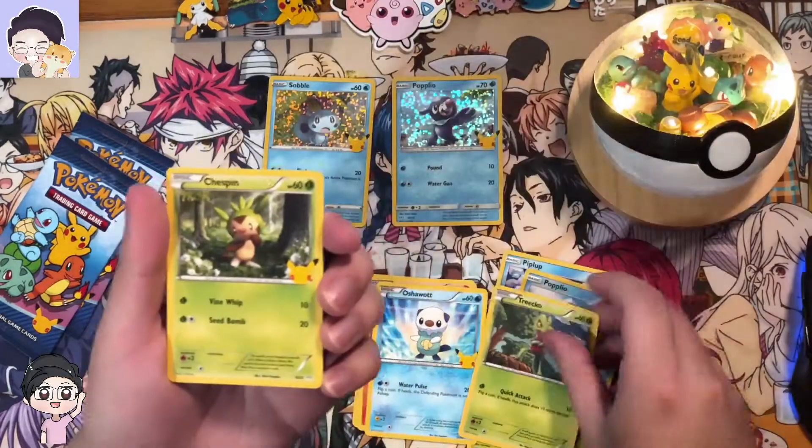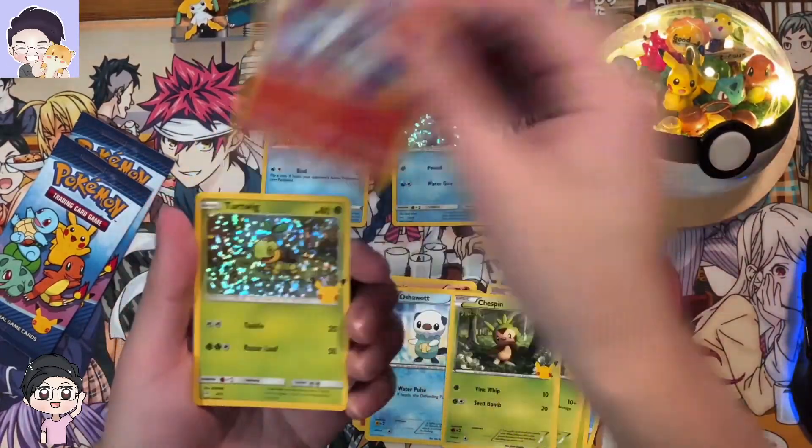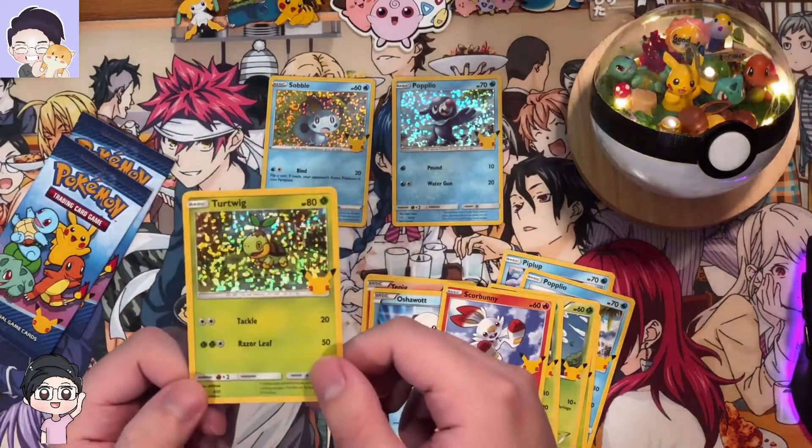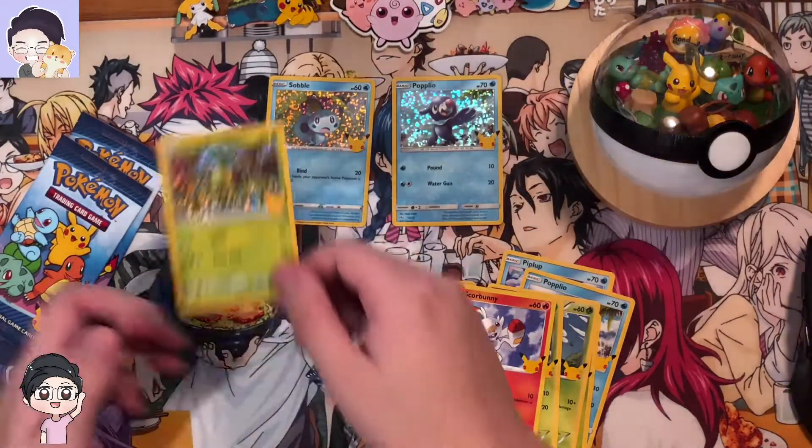We got a Rowlet, Chespin, Scorbunny, and holo Turtwig. The holos on these are pretty sparkly, so it's not too bad.